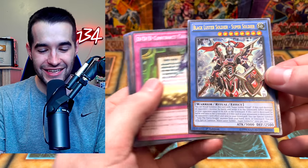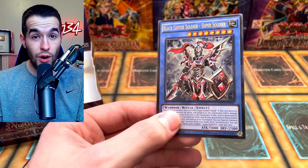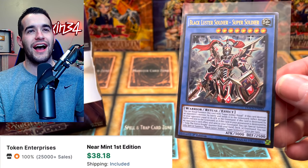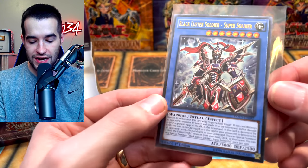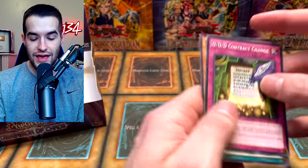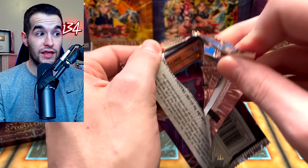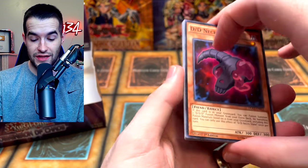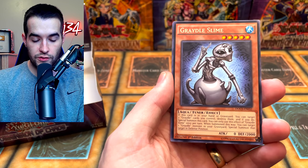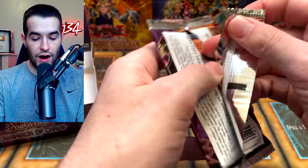Black Luster Soldier - Super Soldier — the card we could not pull for like 200 packs — and we open it and get it twice in the same box! I think it's only like $30-40 now, but that is one of my favorite cards. The reason we originally opened this set was because it's a nostalgic retrain. And it's an ultimate rare! Ultimate rares are like one every three boxes in this era. Not only to get one, but to get the one we actually wanted — incredible.